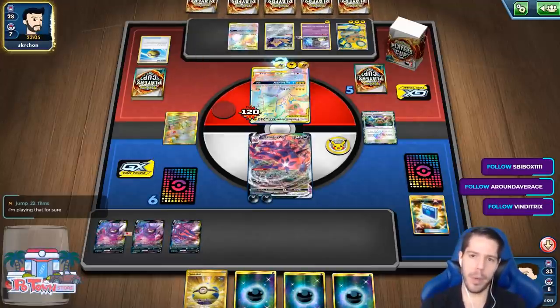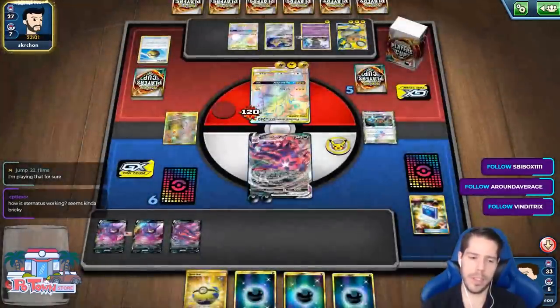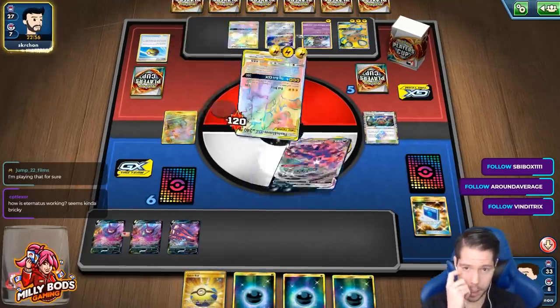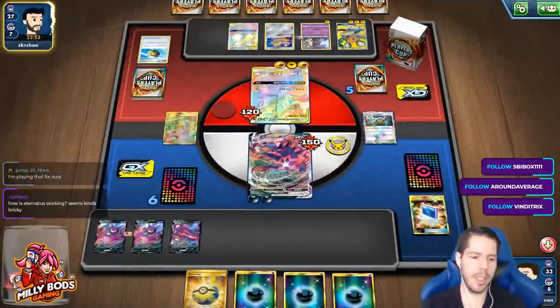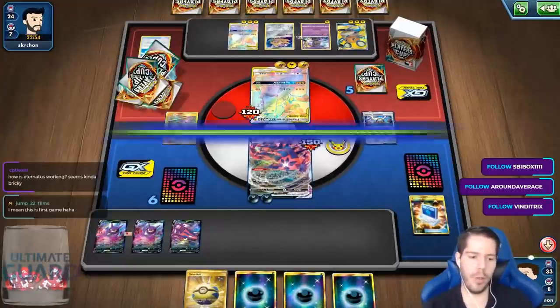That should be Pikachu & Zekrom. Like, if my opponent could power up another Pikachu & Zekrom and threaten the Tag Bolt GX attack, he'd be in a fantastic spot. You can take Duraludon into ADP Station for the GX attack — yes, that is true. I have Duraludon in my deck. This is literally the first game.